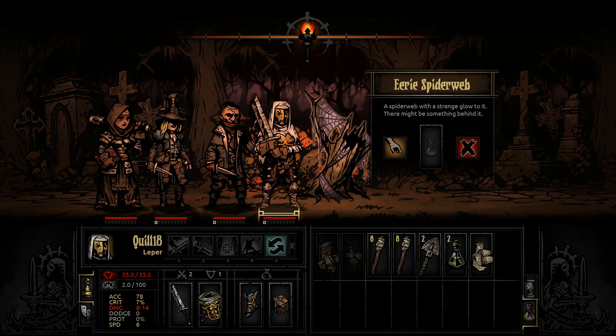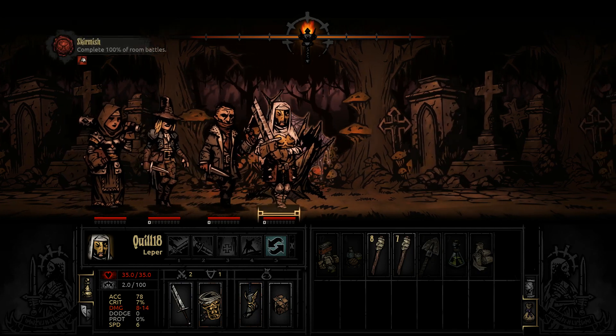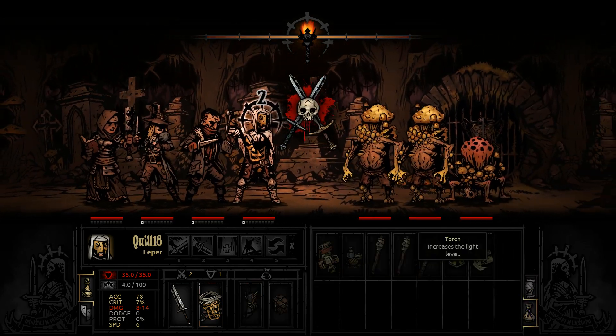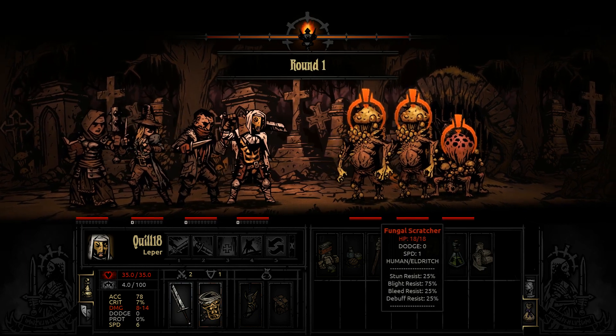What is this? Eerie spiderweb — let's set fire to it. That item had no effect — are you kidding me? We're not touching that eerie spiderweb, why would we ever touch one? Seems ridiculous. Alright, we have decent light and we surprised them — with a free turn, we might be able to get away with this.